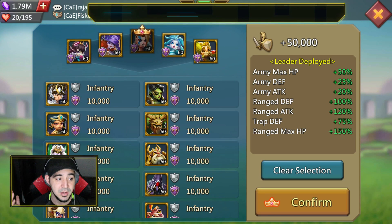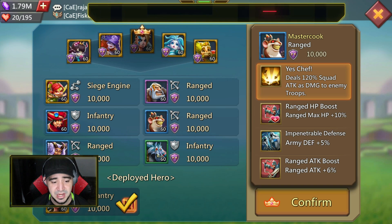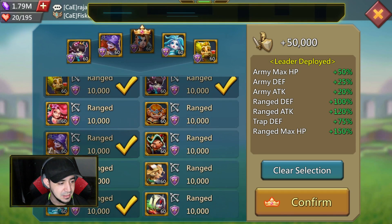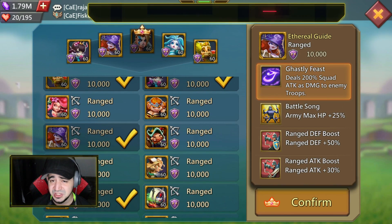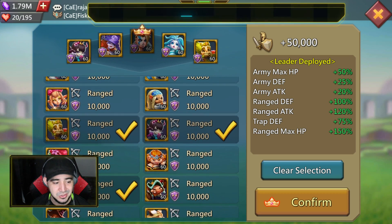These are the heroes I'm using for my range — is it the most optimal? No, because there are a couple of things missing. Number one, I don't have the 11k heroes, so obviously if you have those you want to use them — they have the highest stats. The other thing is my Master Cook is not maxed out, and he is a very good range hero because he gives you range HP and attack. The one I'm using instead is Ethereal Guide, which is fairly good but not as good — she has range defense and army max HP, but I'd rather have range HP than army HP.